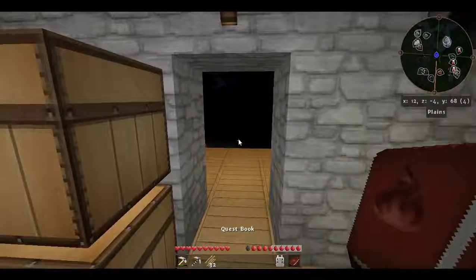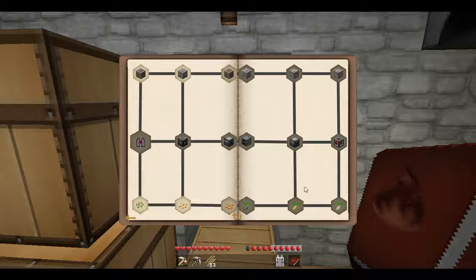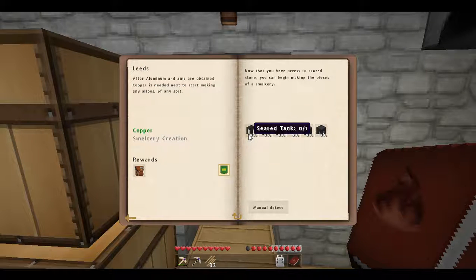Let's get to the smeltery, because that is a quest. Opening the quest book — it wants a seared tank, a smeltery controller, a smeltery drain, and a faucet. It says two seared bricks, but you're going to need a lot more than two. You need four just for the base going in the ground, so you're going to need more than just two seared bricks no matter what size smeltery you make. They do have to be a square footprint.